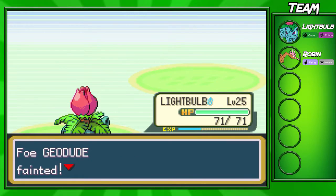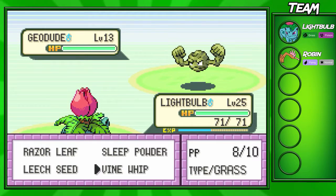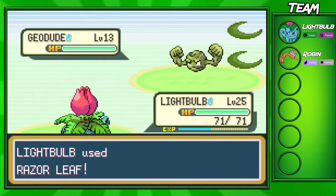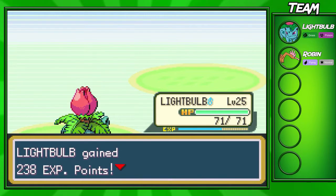I don't know if he's gonna bring out his Machop next — actually no, he's gonna bring out his final Geodude. So I'm just gonna stay in here and go for a Vine Whip. I think I'll stay in with Ivysaur against the Geodude anyways, because we're strong enough to take it out in one shot.